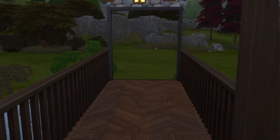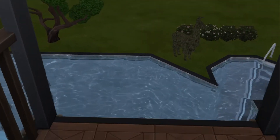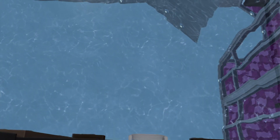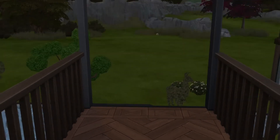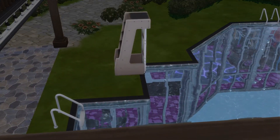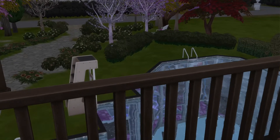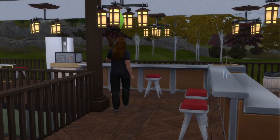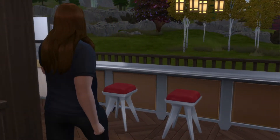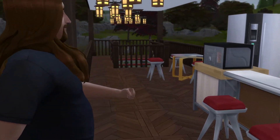This spot right here is basically for the Sims that jump off and jump in the pool when they're all nice and drunk. I tried to put one of those little diving boards on here but that did not work, that's why it's over there. Back to the bar — simplistic but nice.